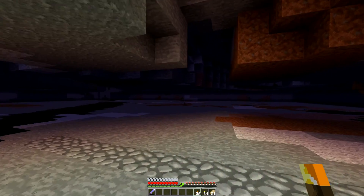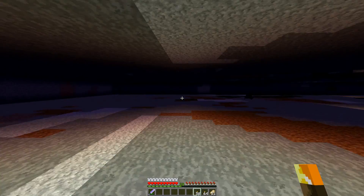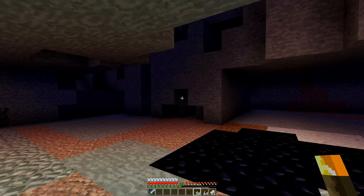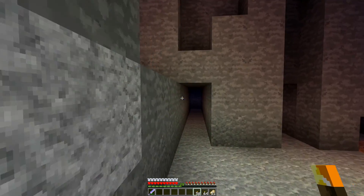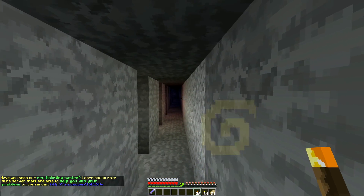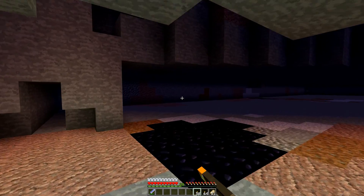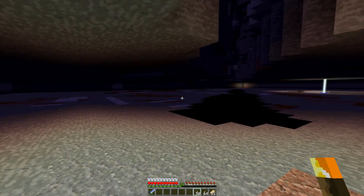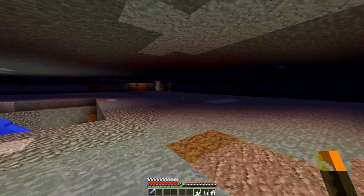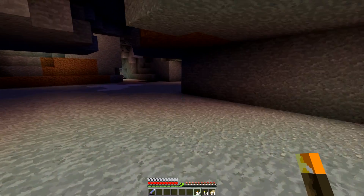I've got a lot of this carved out. Who needs a mob farm when you just have a flat open area at lava level? Mobs have been spawning in here like crazy. This wall here is outside of the beacon effect, so that's as far as that way will go. I should probably map it out with torches. I found out that there's a slime chunk in here — finally! I have a way of getting slime balls again.